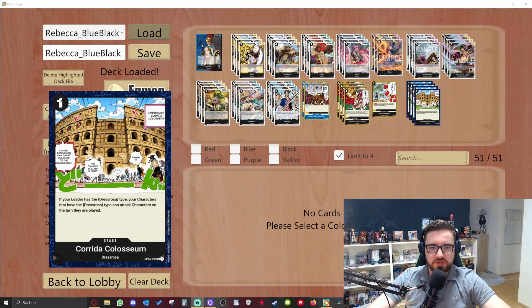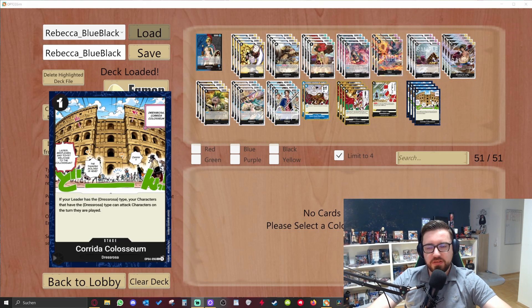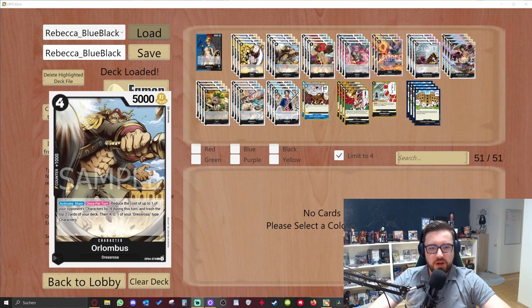Now to the Colosseum stage: if your leader has the Dress Rosa type, your characters that have the Dress Rosa type can attack characters on the turn they are played — so your Dress Rosa type characters gain rush to attack enemy characters, not the leader. That's very important. They can only attack characters. This is a really strong stage. You play it four times and you want to get this card as fast as possible because your deck is a bit slow since you need the setup in your trash.